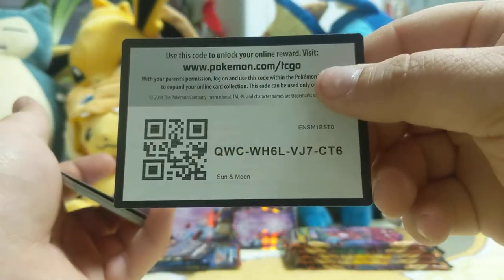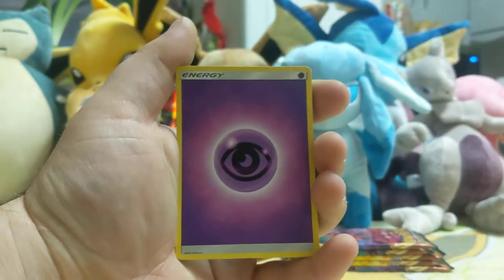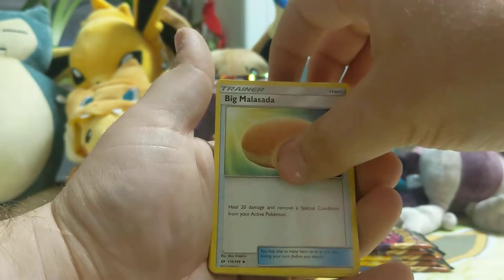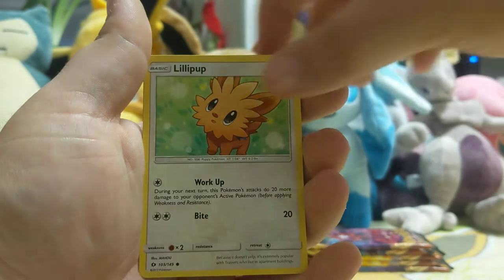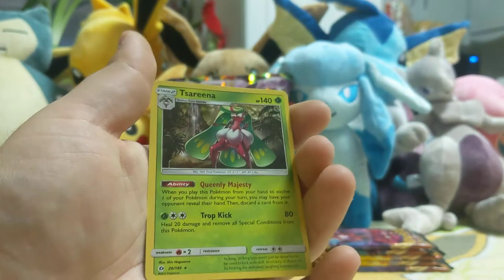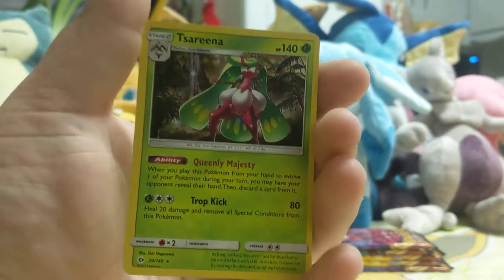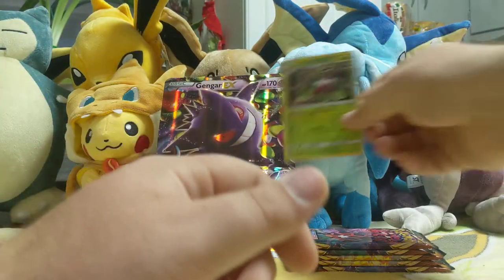Leading off with a Litten on the front. Here's your code card. Let me do the card trick — over and down. We got a Psychic Energy, a Big Malasada, a Hypno, a Pokeball, Litten, Fira, Paris, Lillipup, Bounsweet, a Reverse Litten, and a Holo Toucannon. Looks pretty cool — I do not have that Holo yet. Honestly I don't have a lot of the Sun and Moon base cards, so any card helps at this point.